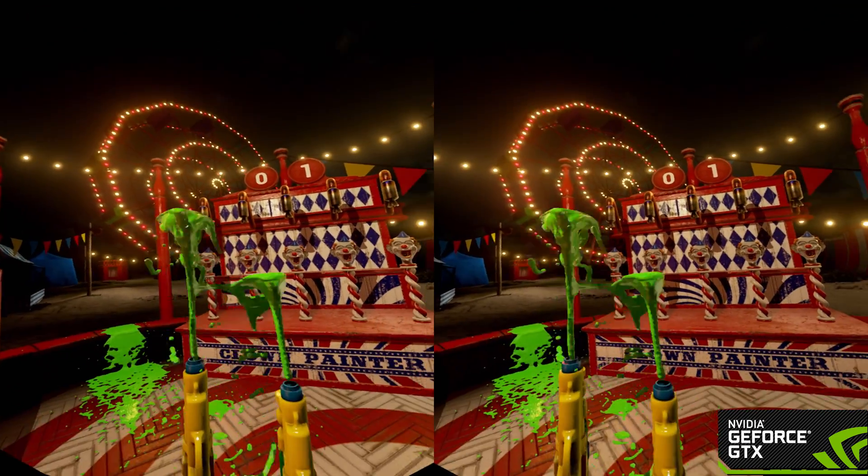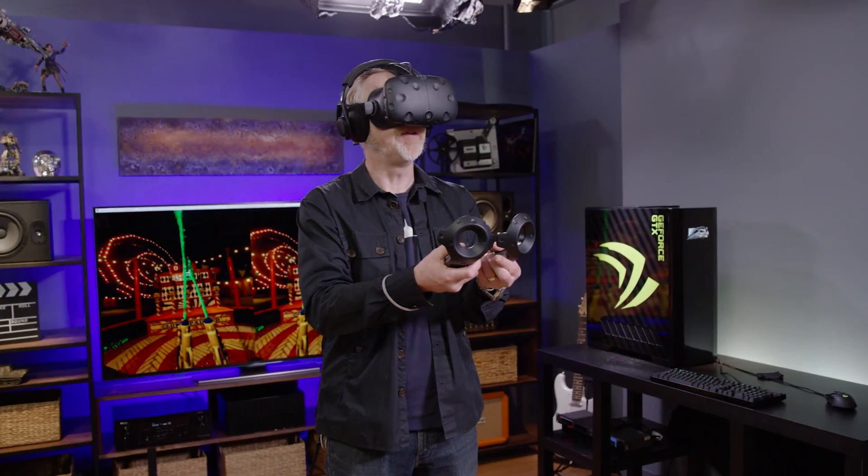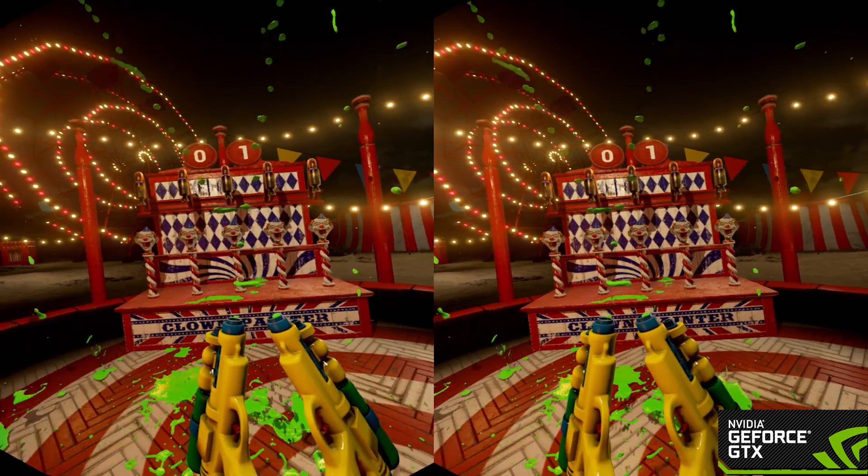I think my favorite thing though was the squirt guns. Specifically, when I realized I didn't have to shoot all the way in the air — I could actually adjust the flow. I even noticed as I bring the streams together, you guys have built surface tension into the liquid. I could squirt one stream through another and start to see them interact with each other.